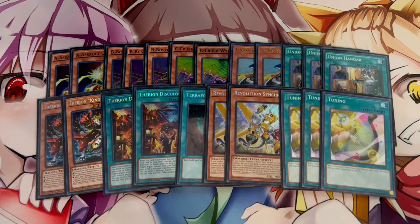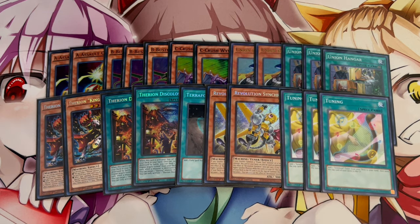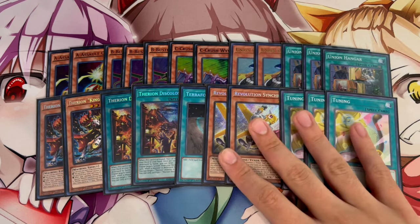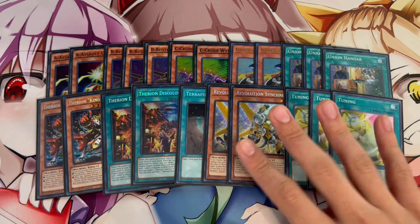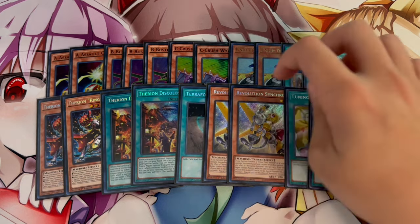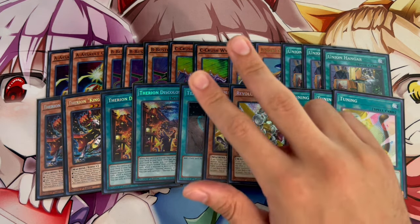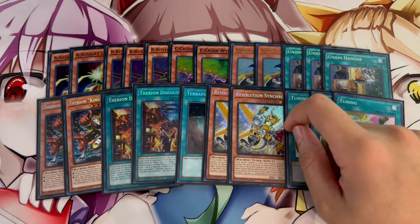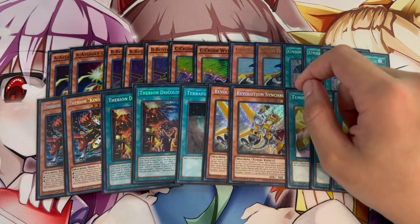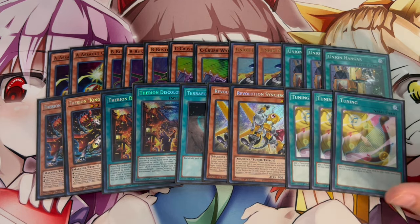The last engine is the Revolution Engine — 2 Revolution Synchron and 3 Tuning. You can also play 3 Rev Synchron and 2 Tuning; it doesn't make much of a difference. Rev Synchron opens you up to so many combos: making Ancient Fairy Dragon, making Baron, potentially making Crystal Wing. If you open this with any of the six field spells, you're pretty much going to set up a board of ABC, IP, plus Crystal Wing at a minimum — that's already four disruptions.